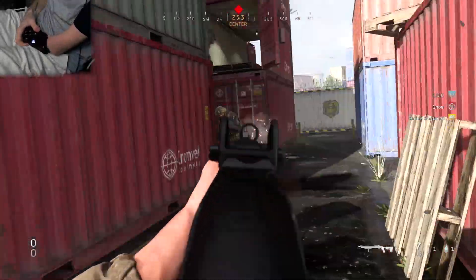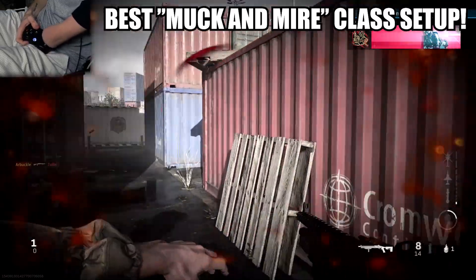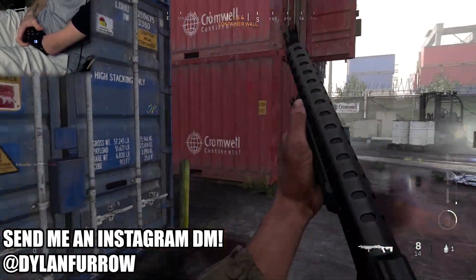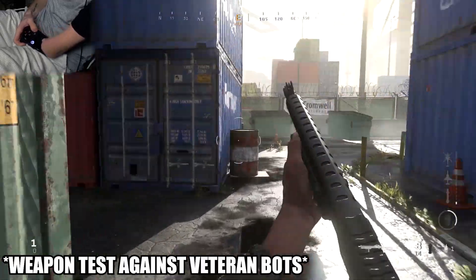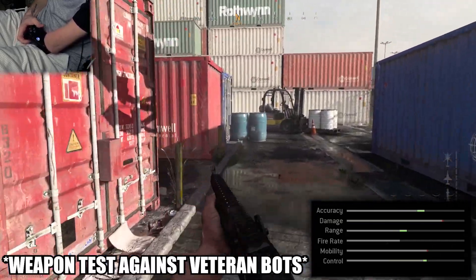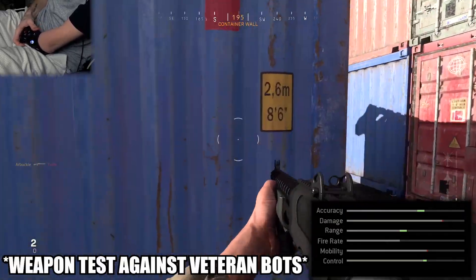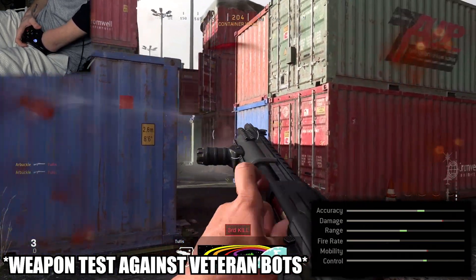What's going on ladies and gents, my name is Arbuckle, welcome back to another video. Today we are back on Modern Warfare and I wanted to share with you guys the best class setup for the new Muck and Mire Model 680 blueprint. This is a blueprint available in the new Season 3 Battle Pass. If you guys take a look at the stats that come with the original blueprint, we get a really nice boost to accuracy, range, and control. We only lose a small amount of damage and mobility, which isn't going to be that big of a deal.